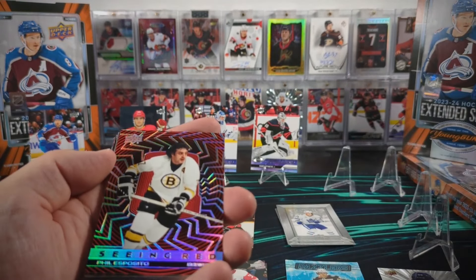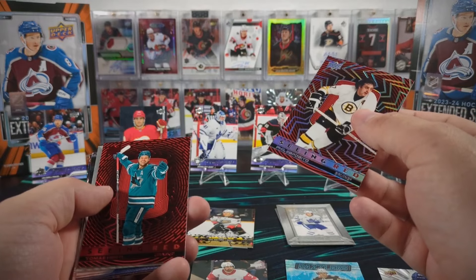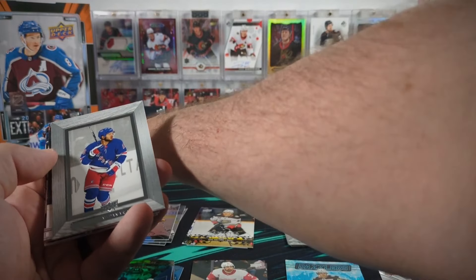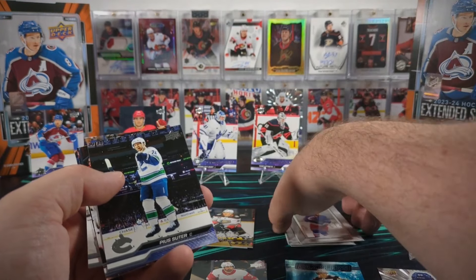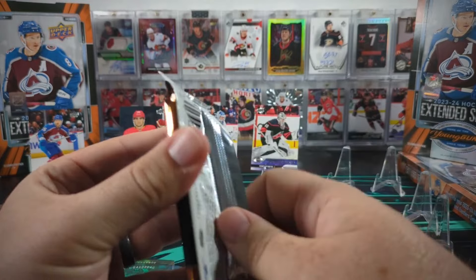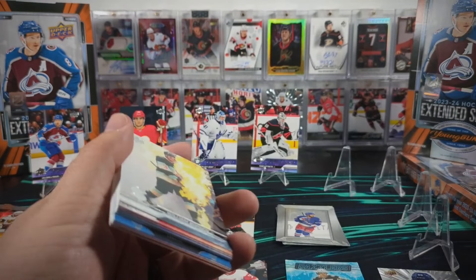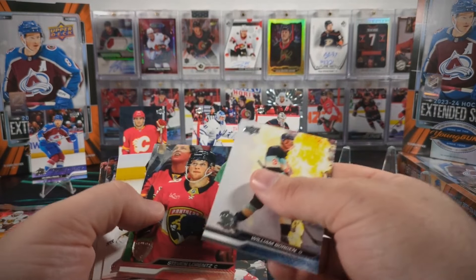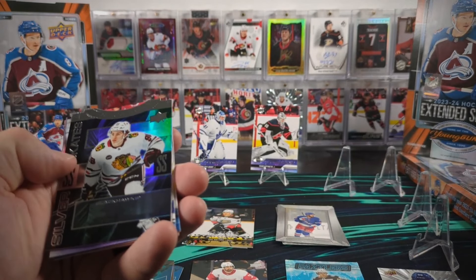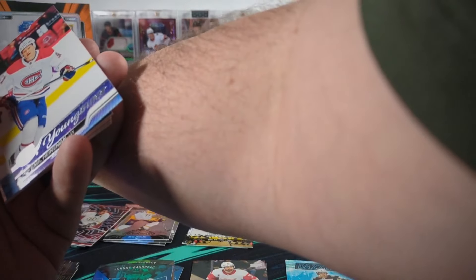There's another Seeing Red - it's Phil Esposito though, and it is a Silver Parallel. Four for four on the two Seeing Reds in the same pack. Thomas Hertel is the base. And then we have an Artemi Panarin Beehive. There's a Silver Skate Connor Bedard. Emile Heinemann was not one of the young guns we're missing.